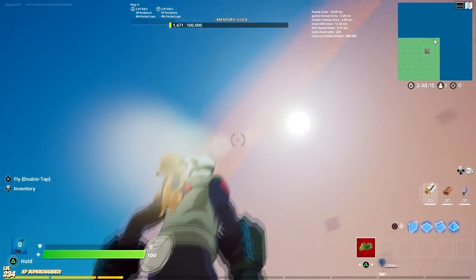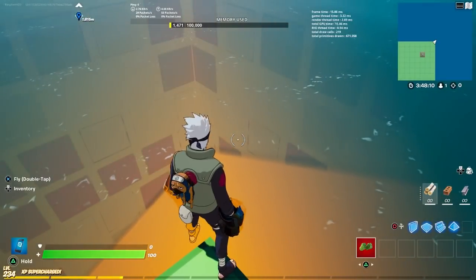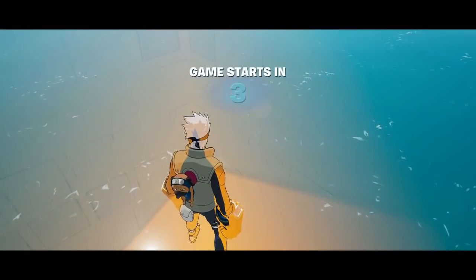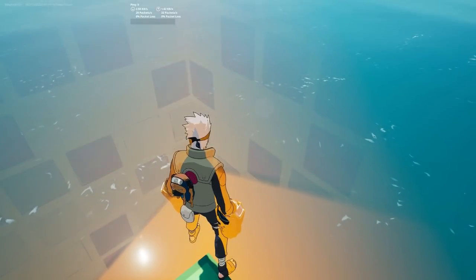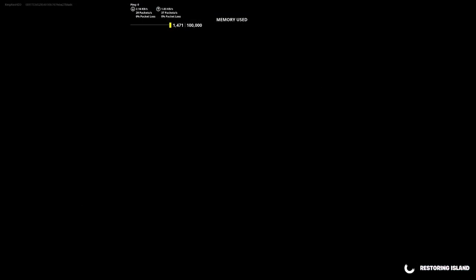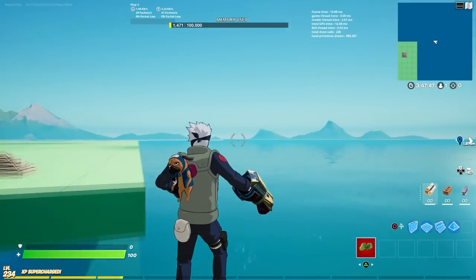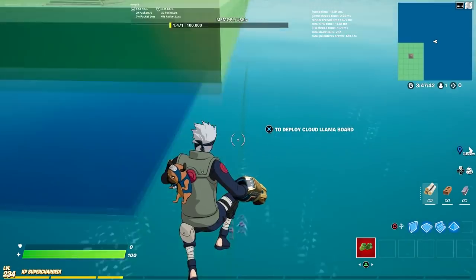Next, you're going to glitch yourself out of the barrier. Come right here and get your body kind of halfway out, just like that. Then press the pause menu and start the game as soon as you see your body halfway out. Once you start the game, end the game. Then click Return to Island and you're going to see if you can fly out of the barrier. If you can fly out — voila, you hit the glitch!